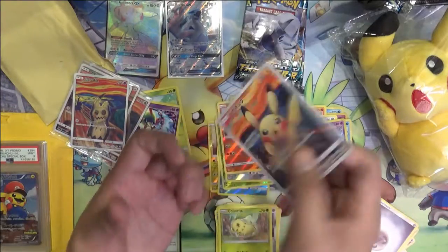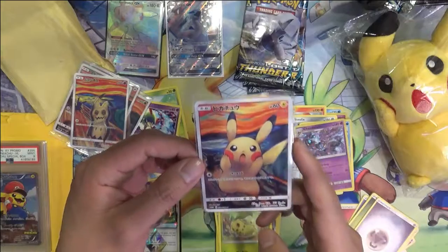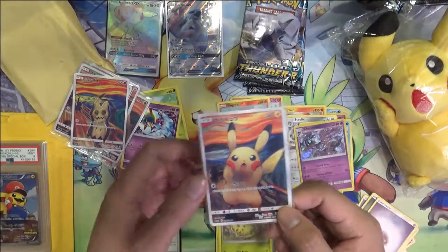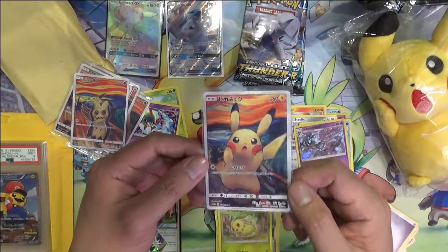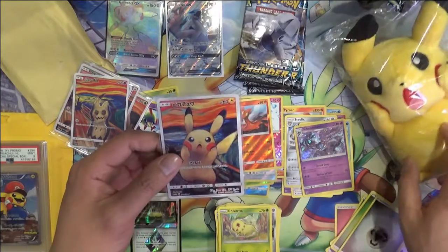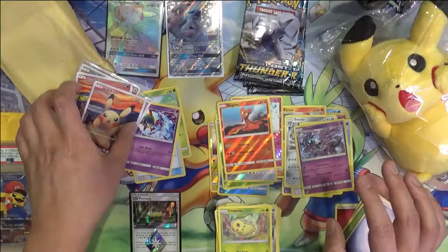The last one might be kind of obvious, but it is the Pikachu Scream. I did purchase these a while ago and it took a while to get here, because I guess this one just recently became available in Japan. And we have the plush as well — I think it's really cute. Don't ask me why it's still in the plastic.